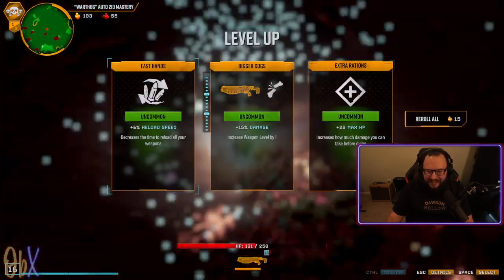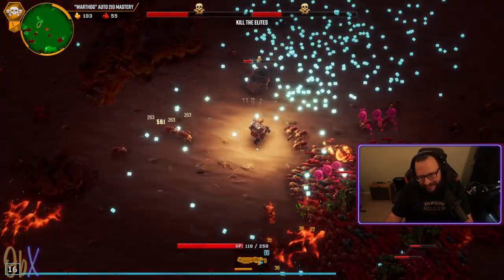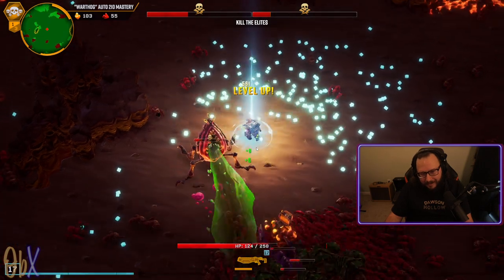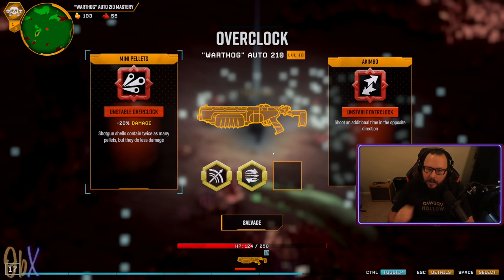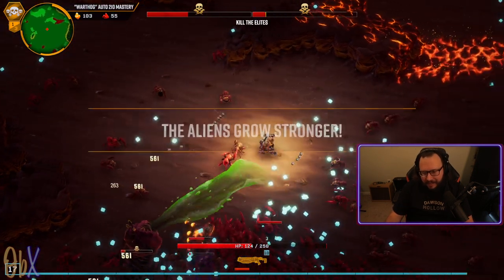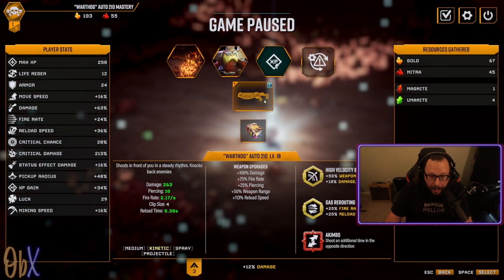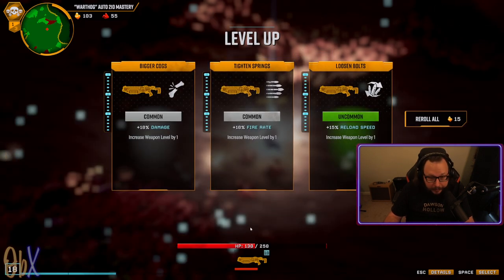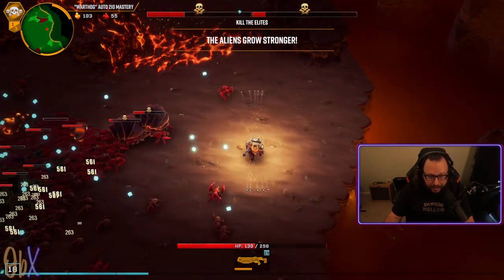I don't know if I'll be able to do this one. Okay, that guy took a chunk — if we can get one down I'll feel a lot more confident. We have to get Akimbo, otherwise I'm gonna be real with y'all — I'm not good enough at the game to beat it without Akimbo right now. I gotta run.